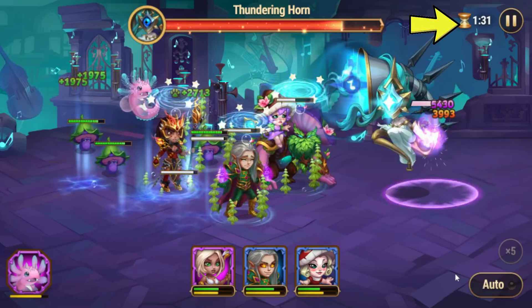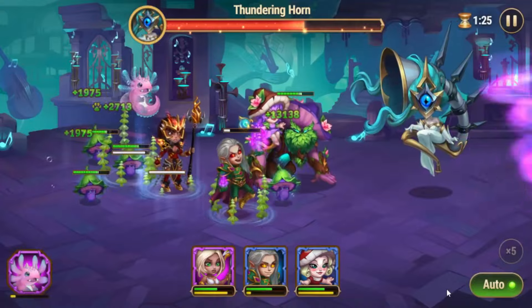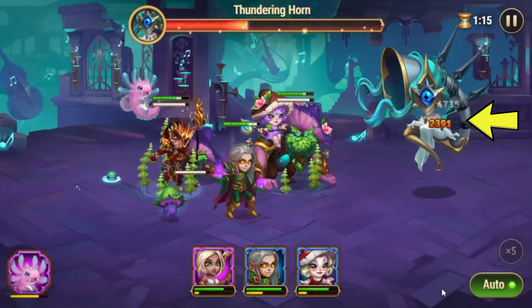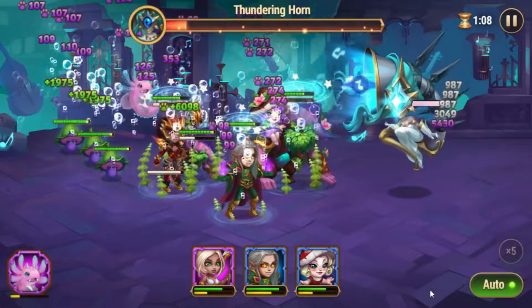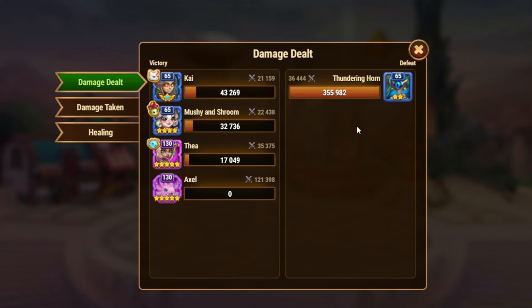After 4 seconds have passed, Horn again does stun and damage over time. But since I had done healing before, the stun does not last long. Like Harp, Horn also does magic damage, so you will really need a hero who can counter magic damage. You are not limited in this battle — you can do all types of damage: physical, magic, and pure. From the battle log, it can be seen that Horn also cannot do healing.